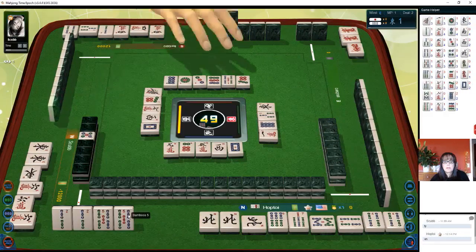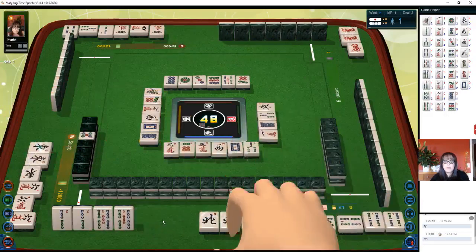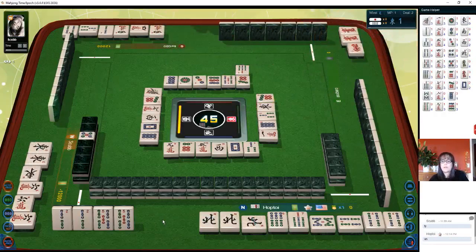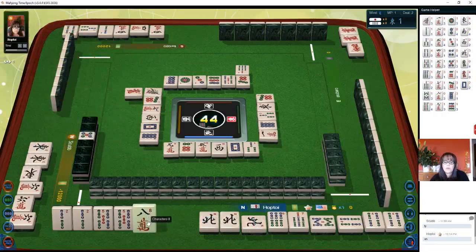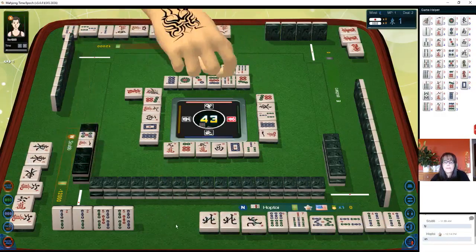Eight dots, three bam — either way let's throw three bam, we still have a double wait anyway. Seven dots. Seven bamboo — oh no, we've already got — oh we're fine. I was thinking if I kept that three we would have been ready on a one or four. It's still a double wait, or that would have been a side wait. It's still one of two tiles. Nine dots, four dots.